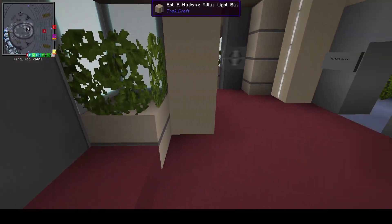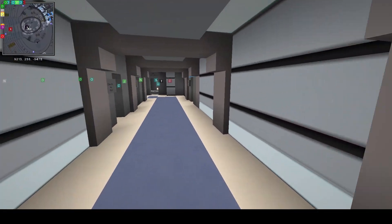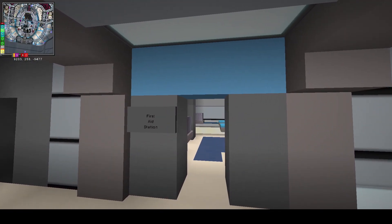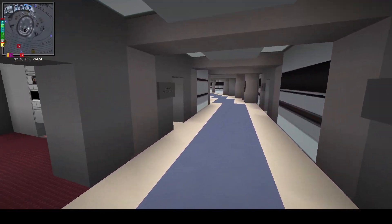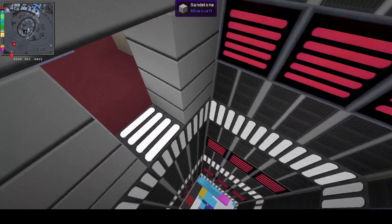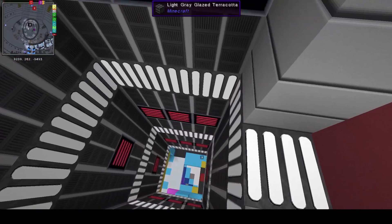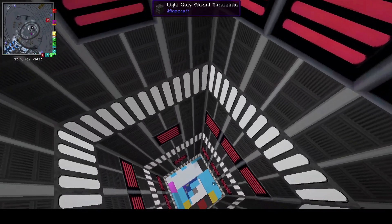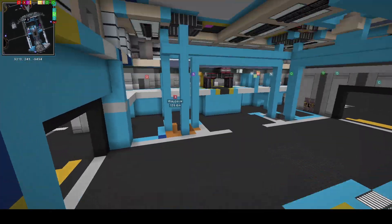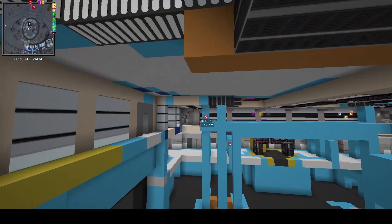None of this can be touched, but past this point down through here, all of this can be redone and needs to be for a few reasons. This right here is the emergency turbolift. As you'd come through the path into here, it was a very narrow two-by-one area that just really didn't fit. So I'm going to make it standardized three all the way through — three-by-three turbolifts and three-by-three corridors where possible.